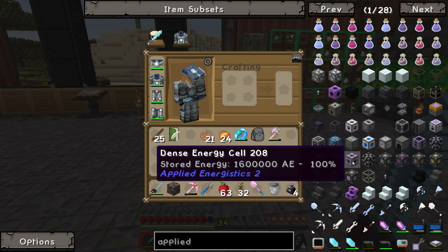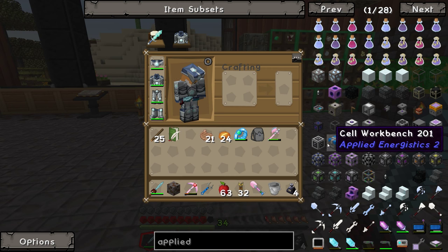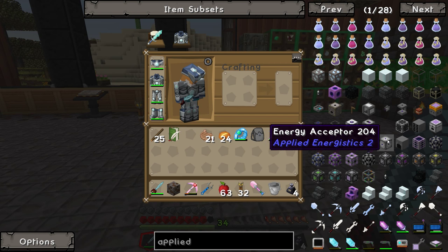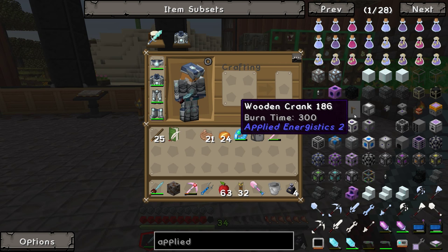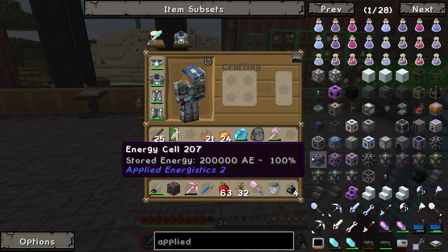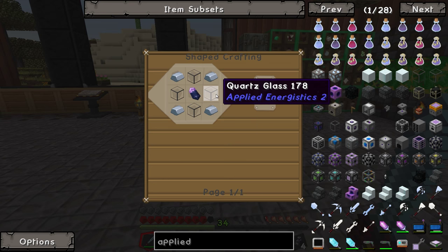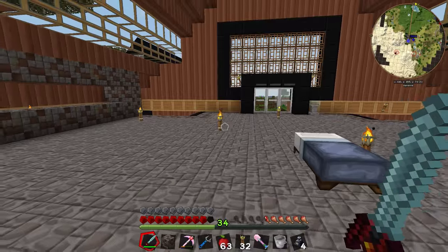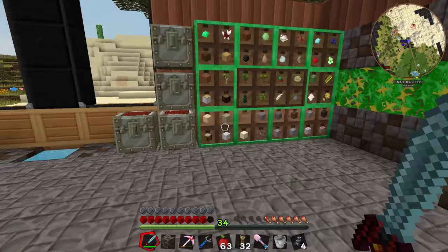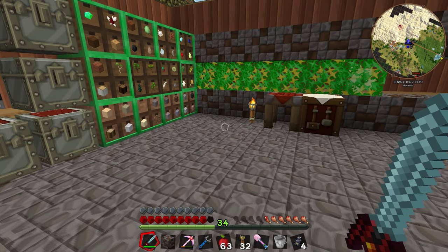Where is that hiding? We're also going to need crystal growth accelerators so we can make some stuff. Energy acceptor - there it is. That uses quartz glass, some iron, and some certus quartz. Basically I'm going to duck away to Timbo's base and I'll come back when I've got some of this stuff built and up and running.